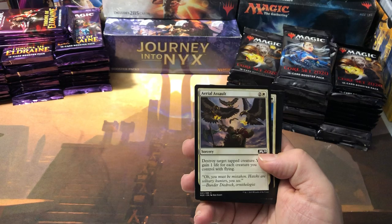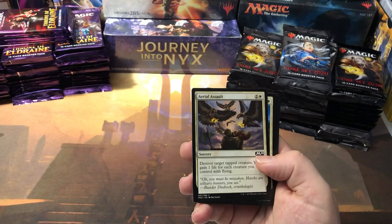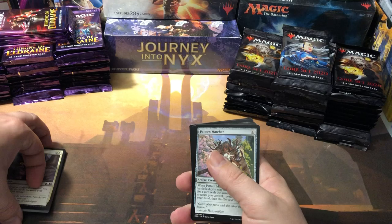The uncommons we're looking for are Twin Blade Paladin, Thirsting Bloodlord, Volcanic Dragon, and Veil of Summer — Veil of Summer being the most expensive. I'm kind of not sure if I should just run through the commons like I usually do or pay attention to those a little bit more. Veil of Summer — there we go, there's our first hit right there.